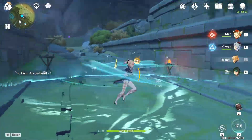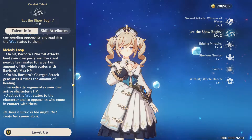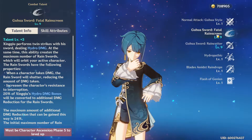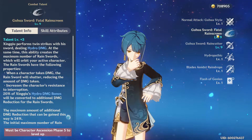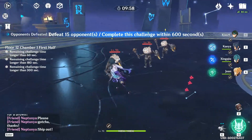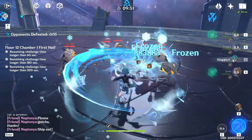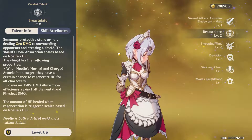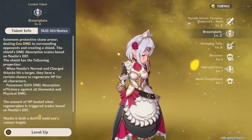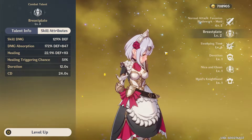Barbara is great for basic healing and can apply Wet to enemies for swirls, though it's not super reliable. Xingqiu provides healing, damage reduction, and resistance to interruption, and can also apply Wet for extra swirl damage. Qiqi is a healer option though she's a 5-star and hard to obtain. You can try Noelle, but it will take a very specific team comp, perhaps a sub-DPS setup swapping between Xiao and Noelle — which sounds interesting and fun.